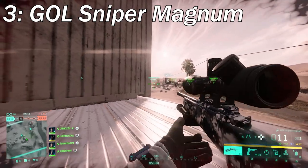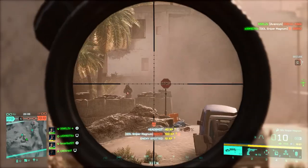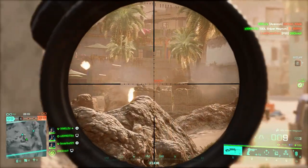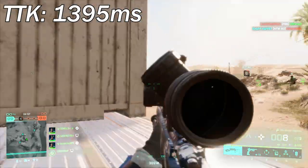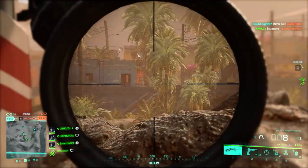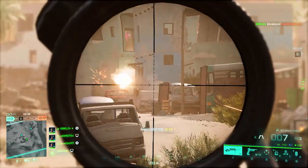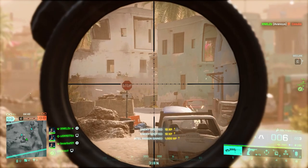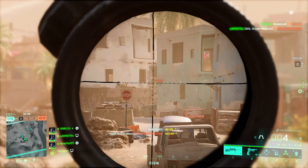At number three we've got the GOL Sniper Magnum. Based on my experience, the GOL Magnum is a faster firing version of the SWS-10 — it's versatile, fast firing, bullet drop is decent, and all in all it's a capable weapon. TTK is 1395 milliseconds. The GOL Magnum is a vault weapon from Bad Company 2, and it's really impressive that it's still faster than two main-game weapons. It's also a pretty iconic weapon for old fans of the franchise, even Battlefield 4 players.